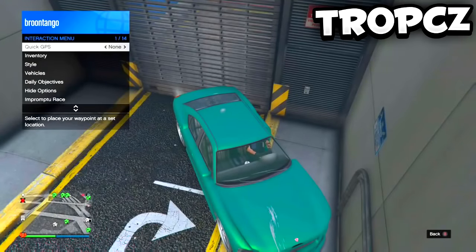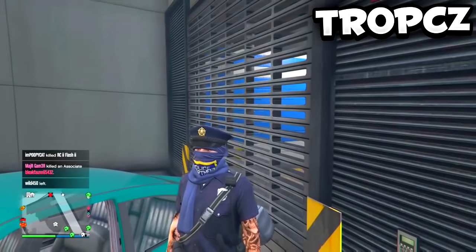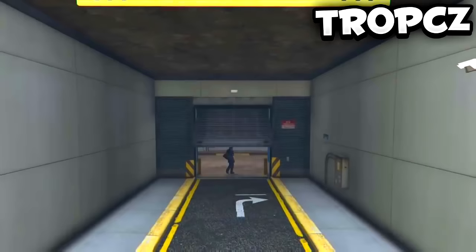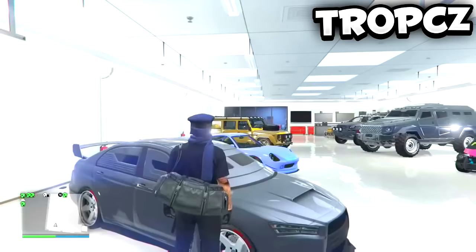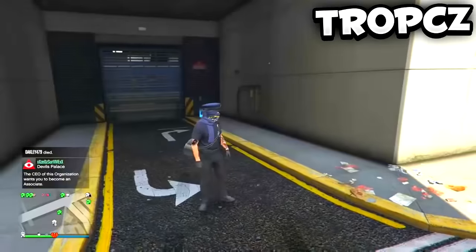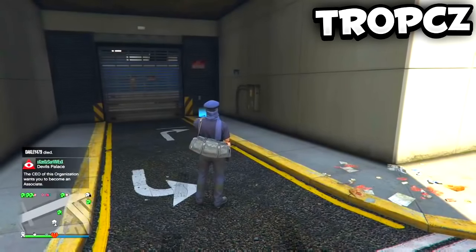This is the perfect time to thank Broom Tango for letting me use today's gameplay — I'll link his channel in the description. After you get sucked into your garage, walk straight out and open your interaction menu again so you can get in the car and drive over to Los Santos Customs. As you can see I am exiting my garage now and turning around to open up my interaction menu so that the car comes up.